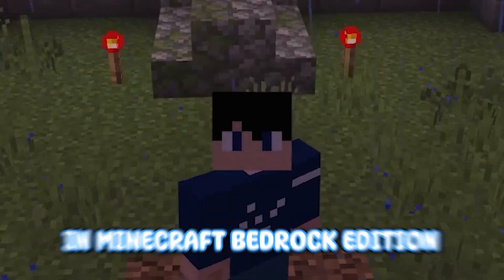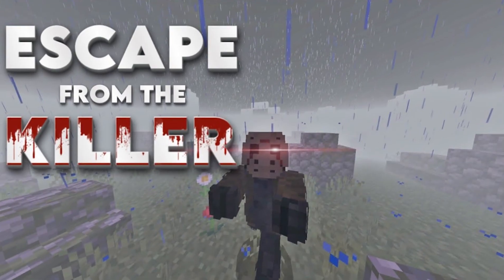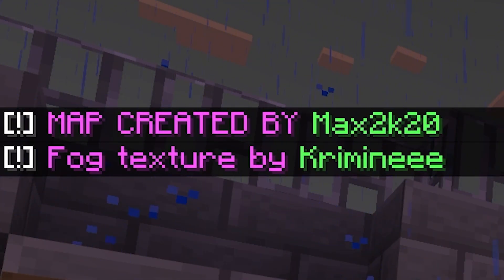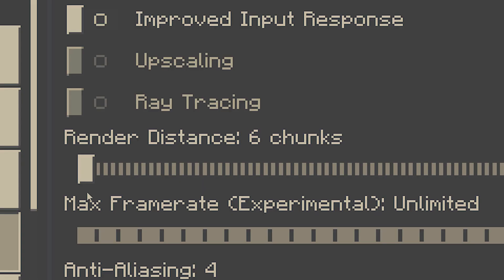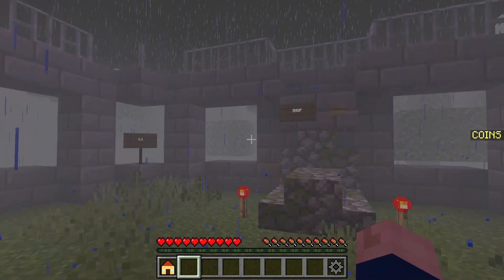Welcome back to another adventure map in Minecraft Bedrock Edition. Today we'll be playing Scave from the Killer. This map is created by Max2K20 and the fog texture by Kremlin. The rules are we'll be playing at 6 chunk render distance, which is actually very low — but it makes the game better.